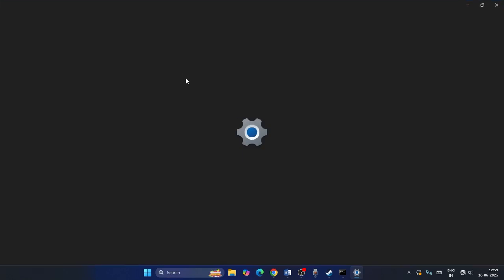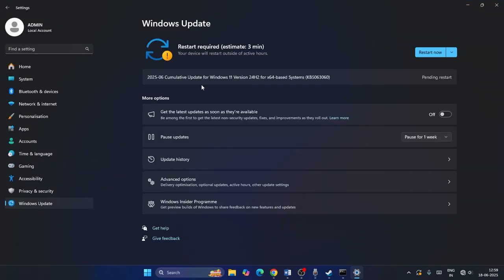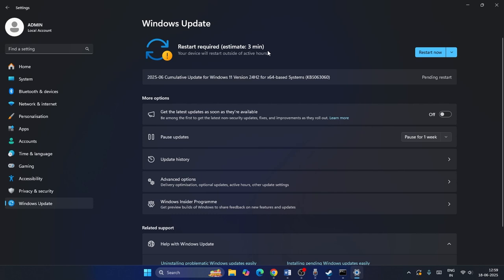After running the network commands, update Windows. Search for Settings, go to Windows Update, and install any pending updates. Once the update is complete, check the game.